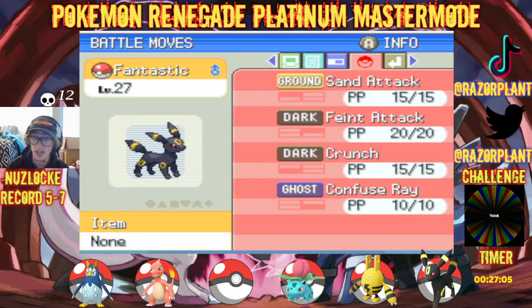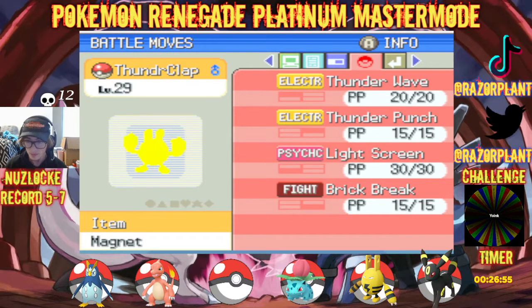We got Fantastic, our Umbreon, who is our golden nugget for this next gym, hopefully. At level 27 with Sand Attack, Faint Attack, Crunch, and Confuse Ray. We got Thunderclap, our Electabuzz at level 29, holding the Magnet with Thunder Wave, Thunder Punch, Light Screen, and Brick Break.